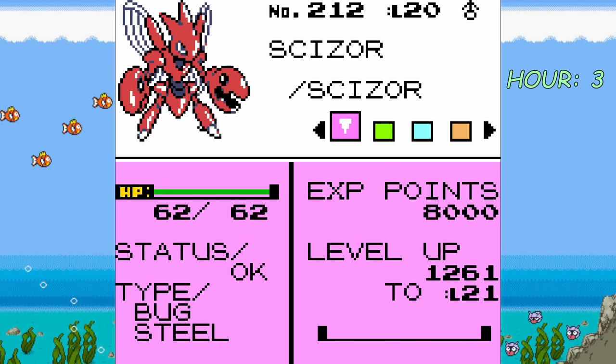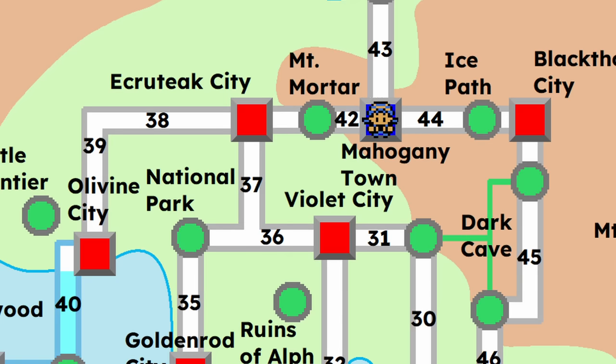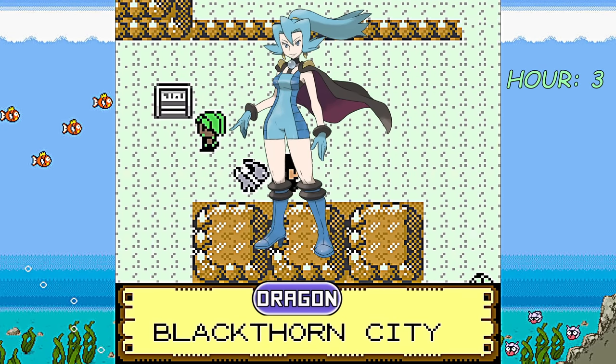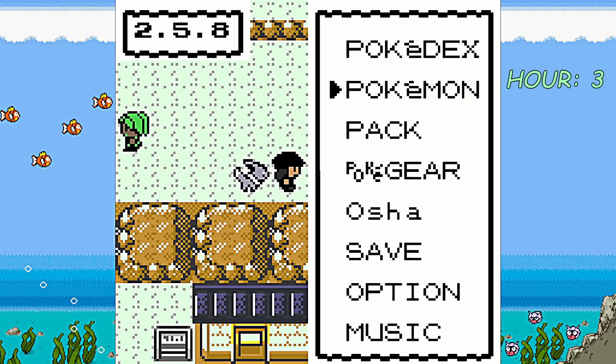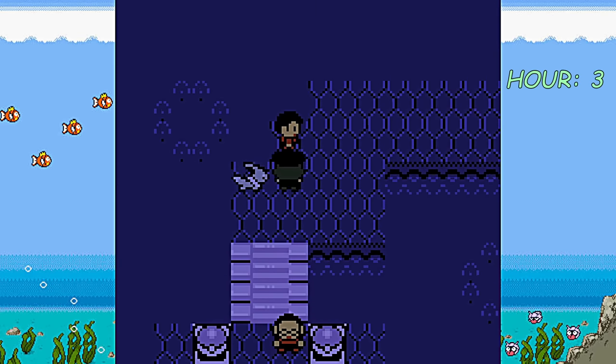After hitting what should have been the start of the third hour, our team of Eevee, Egg, Ariados, and Scizor ventured all the way to Blackthorn City. Claire is the gym leader who specializes in Dragon-type Pokémon, and I decided this should be the first gym we take down. We head inside and — whoa, this is different. Way more fitting.